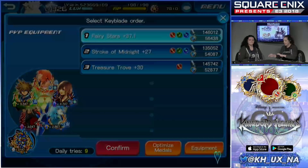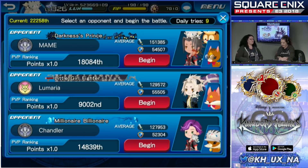Fingers crossed that we use Warrior of Light to his full potential. These people look strong. Darkness is Prince — I love his title. He's going to bring the darkness to you. But I have the Warrior of Light, so maybe it was meant to be.